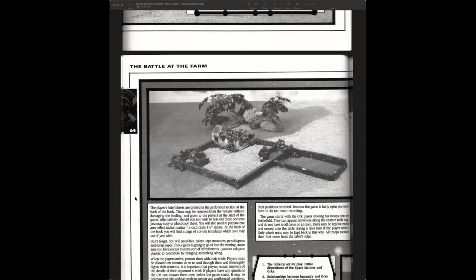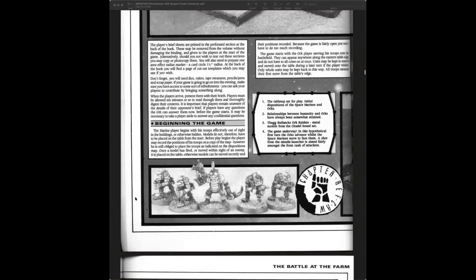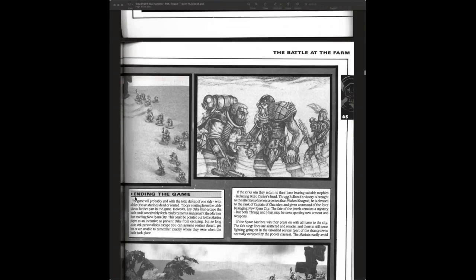The first introduction to the Rogue Trader universe is a farmhouse surrounded by what looks like a hedgerow. It harkens back to the old days where you threw together whatever you had, painted some models, and just had fun. It wouldn't surprise me to see an upside-down egg carton in the back — they literally grabbed a medieval farm to put in a science fiction game. This was the time they were encouraging people to make their own vehicles out of anything, like the famous deodorant stick tank.